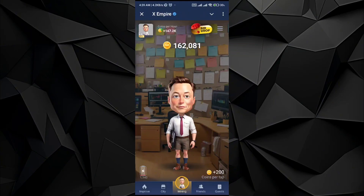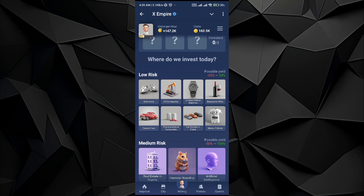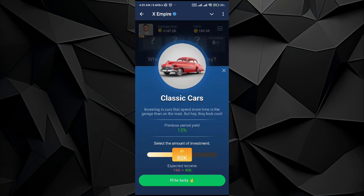Hey, what's up everybody. In this video I will be showing you what is the daily combo for the XM car. For that, all you have to do is go to the city option, and in the city option go to the invest option. So go with this card which says classic car and move it to ADK.